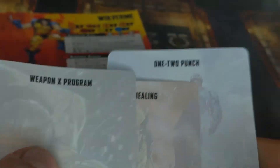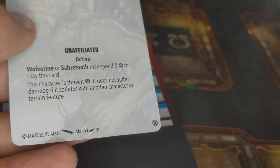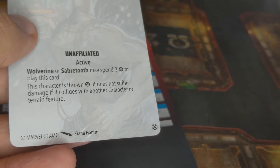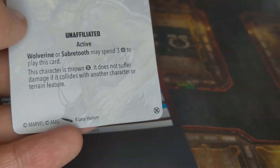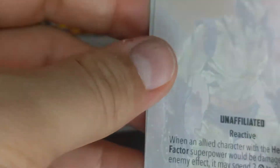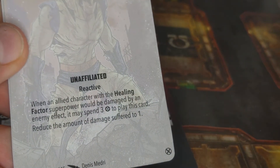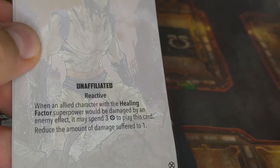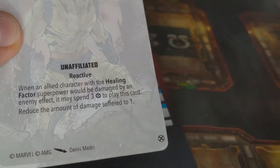We have the Weapon X program card. For Wolverine or Sabretooth, it costs three power and you basically throw the character, which is a way of getting them some additional distance with a short move. Anytime you can move outside of activation, that's fantastic. We also got Exceptional Healing — spend three power and reduce the amount of damage suffered to one. So if you take a really big attack from Strange or Thanos or something, this can save your bacon.